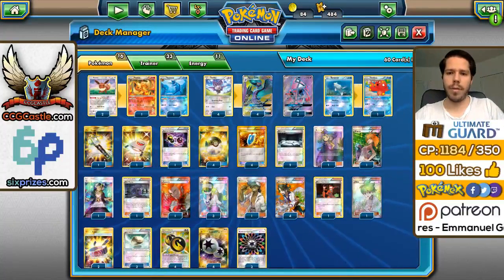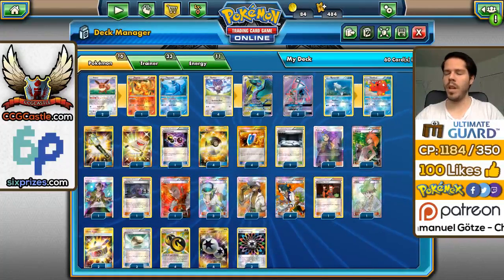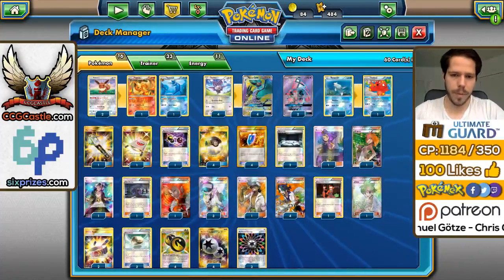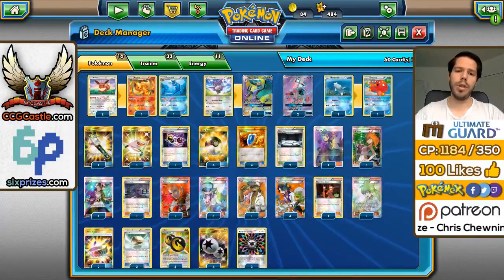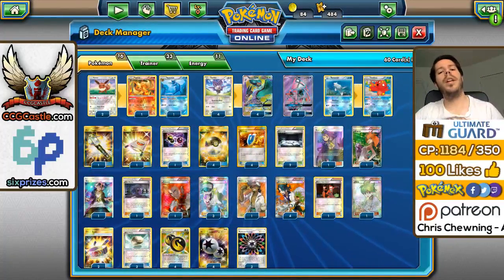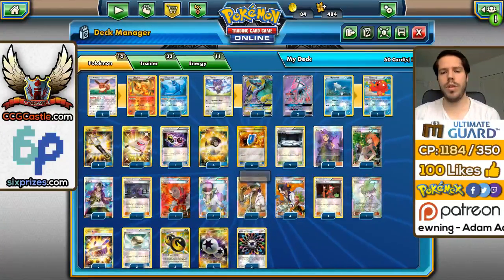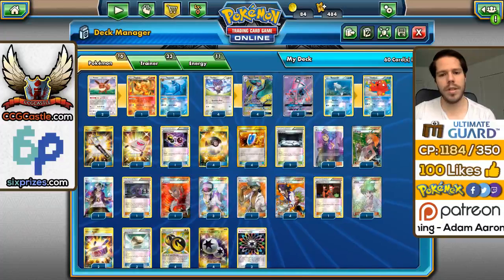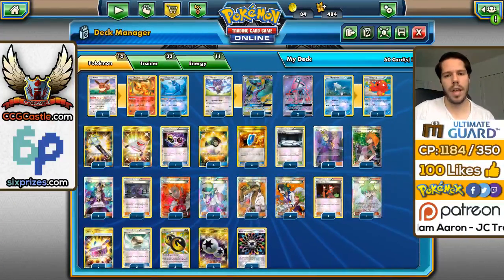We also have a 1-1 Octillery line, plus 2 Tapu Lele, in order to help us stabilize the early game. We're using a very wide variety of supporter cards: 4 Sycamore, 3 N, 1 Lysandre, and 1 Guzma. We are also using some more disruptive cards such as Team Flare Grunt and Silent Lab.